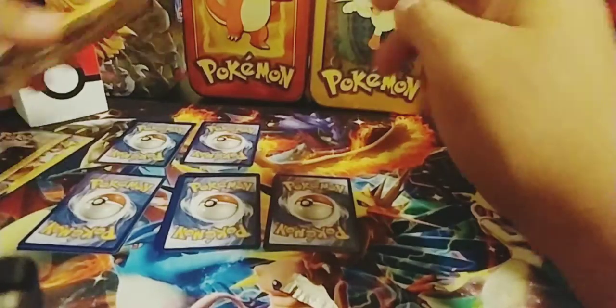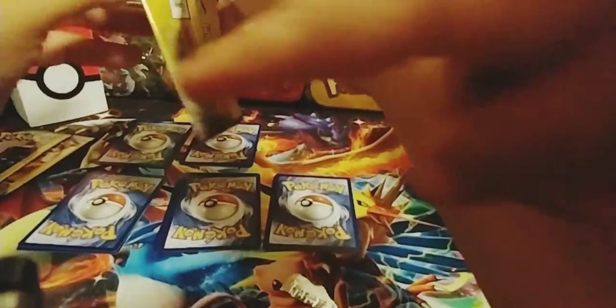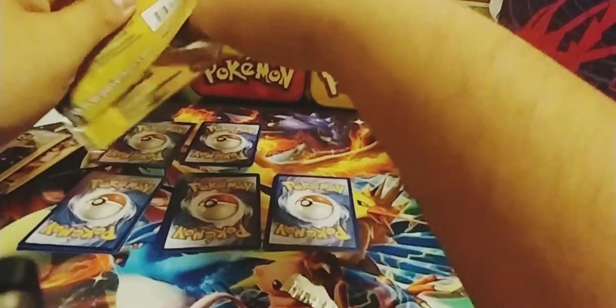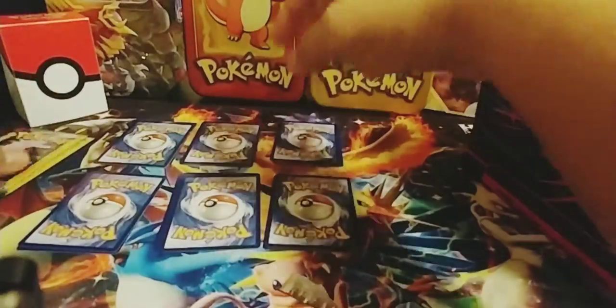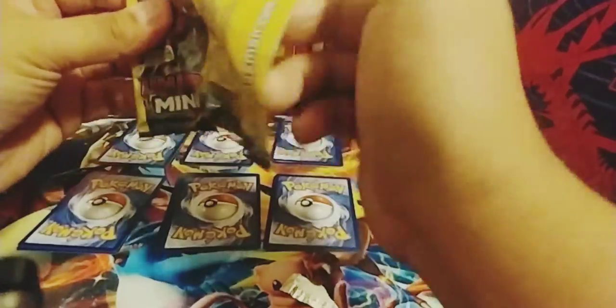Alright, so we'll do six that way and then we'll open the last two regular because it won't fit. Give me those! So if you want to pick that one then pick it. We'll do these like that and then we'll open these two regular. Go ahead and open that one. Oh, that feels thicker. Open it. So these are your packs, let's see what you pull.